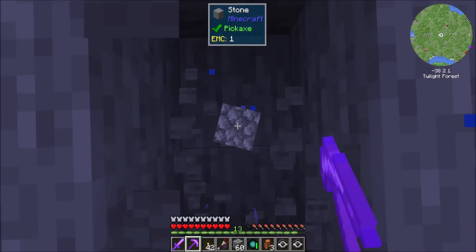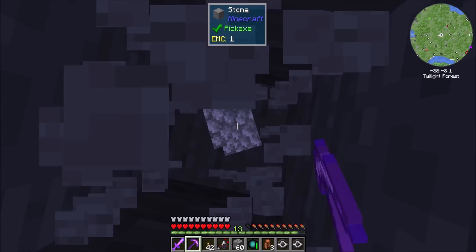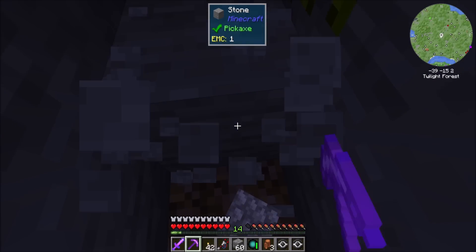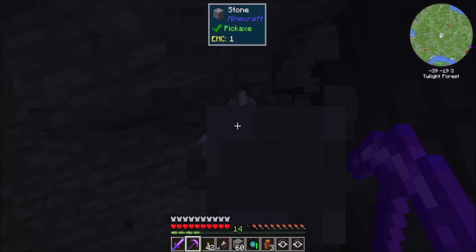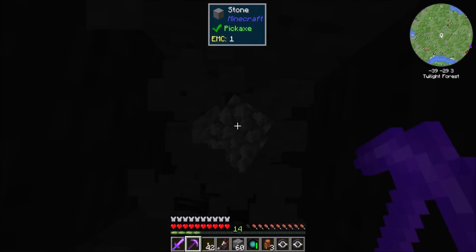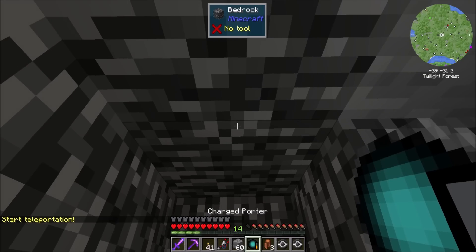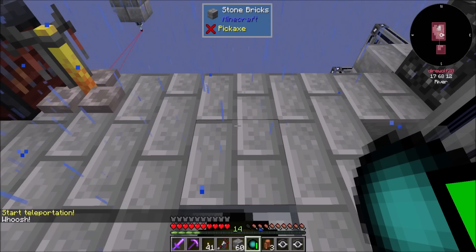Let's pop into the twilight forest and see if deep slate exists. Alternatively, it might exist in that other dimension. I'm just going to go straight down in twilight and see. I don't know what twilight's world gen looks like in 1.18 — like it doesn't go... well, we're at negative 12. Yes, it goes down, but I don't see deep slate happening here. Digging straight down as you're supposed to do in Minecraft. You hit bedrock around negative 30. That's cool.